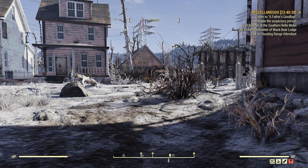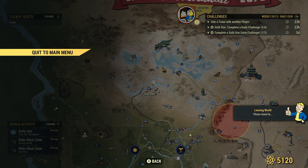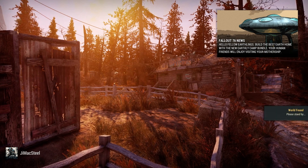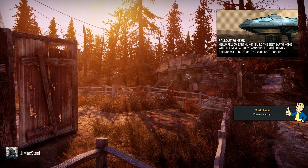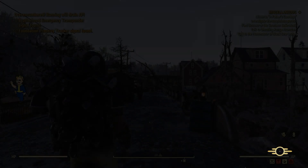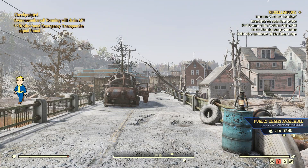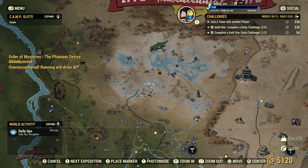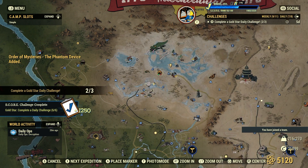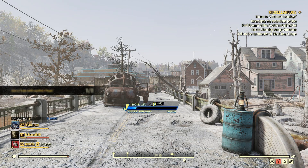Let's go ahead and server hop because we can't be here all day — maybe the next server will have more players or more teams available. For those of you who are new to the game, don't be afraid to server hop. I know when I first started playing I thought I couldn't do that, but it's really part of the game. Some servers are a little bit more brutal than others. Let's go to our map screen — Social — and there we go, let's join this casual team. Two other people on it, so that's it — join a team with another player, we got our gold star, done!